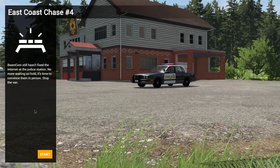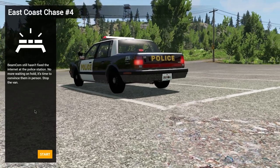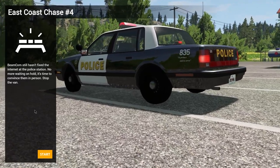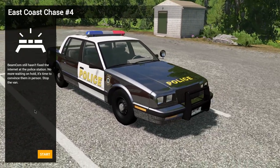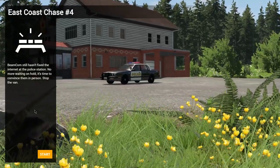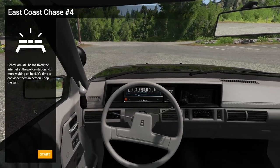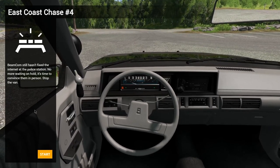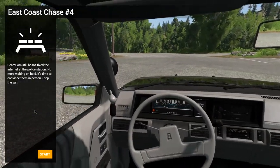East Coast Chase number four — back to the good old traditional cop car, which means it's going to handle like a dog. The scenario says BeamNG still hasn't fixed the internet at the police station — no more waiting on hold, it's time to convince them in person. Stop the van! Wait, what? We've actually got to chase after the internet van. Putting a van out of action is going to be a bit more painful, but we'll see how we get on. Let's jump inside and see what we're dealing with. That's an interesting speedo — reverse, drive, one, and two.